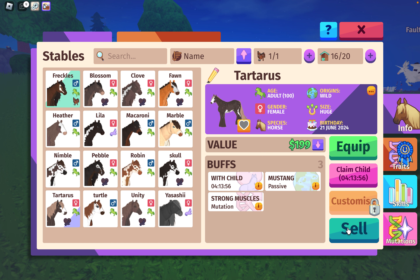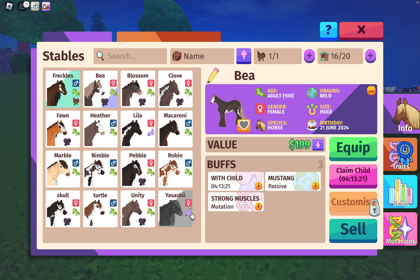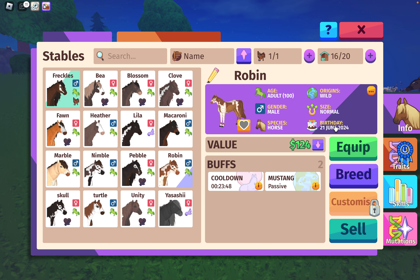Now we can go through and kind of change the name. What are we naming you? I don't know what to name these horses, but I don't want to leave her with Tartarus. The rest are fine but I don't want to leave this horse with the name Tartarus. Let's name you... let's just name you B, because why not. I love this horse so much.